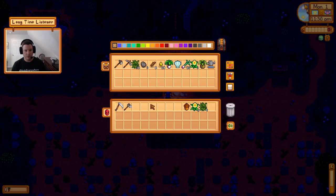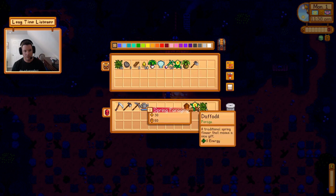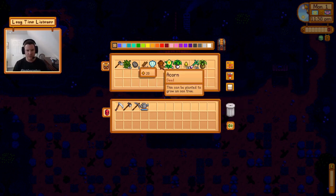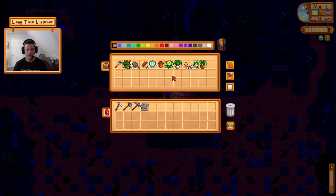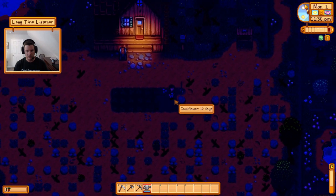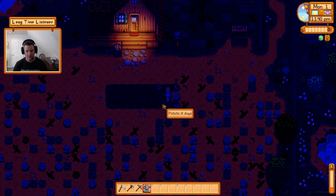Back up here to put the hoe away since we won't need it anymore. Now do I want to sell any of this stuff? I think I'm going to hang on to the daffodils and use them as gifts—they make pretty good gifts early on in a playthrough. But right now I need to water the crops.